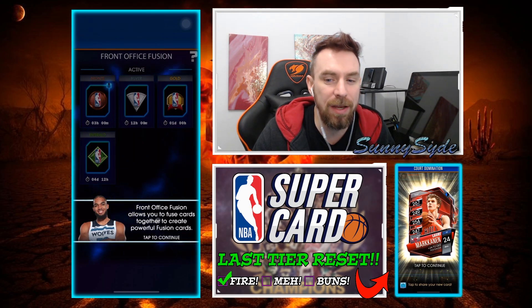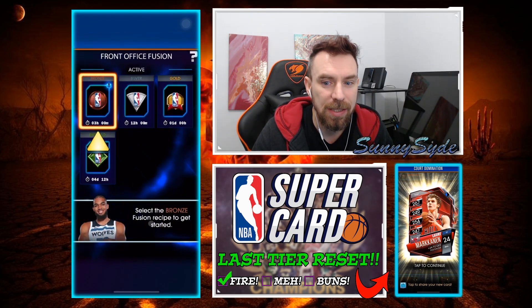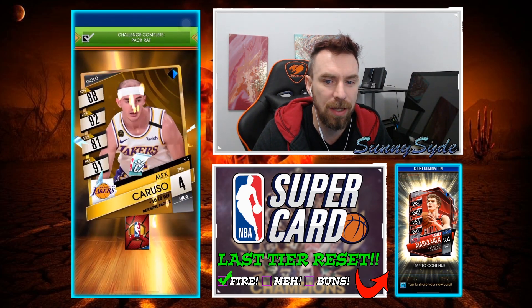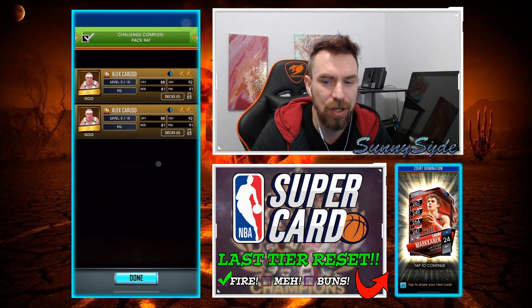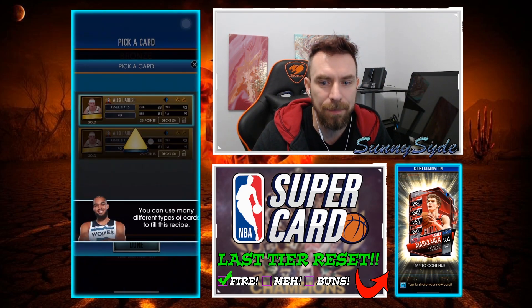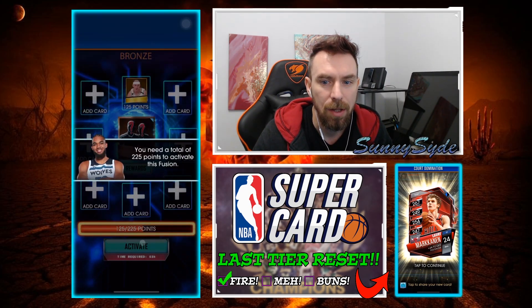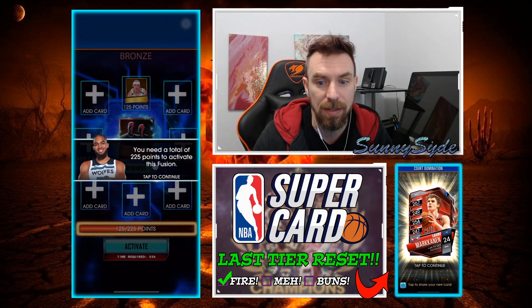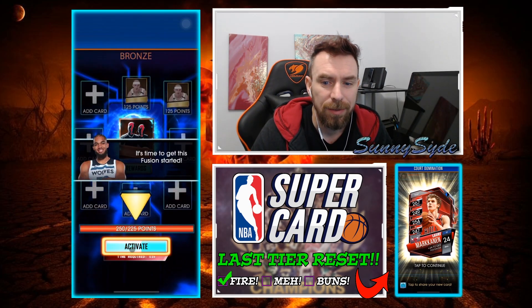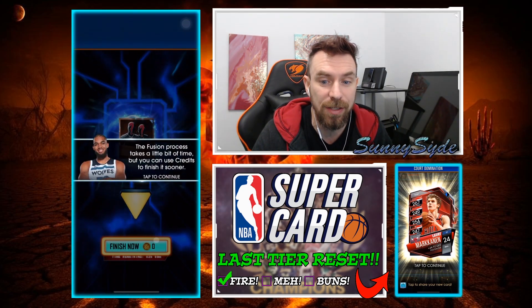Front Office Fusions allow you to fuse cards together to create powerful fusion cards. Select the bronze fusion recipe to get started. So it's going to give us some cards — two golds. Tap on the empty slot. We're going to put one of these in, start with a gold. You'll need a total of 225 points. We'll tap on another one — we got so many cards we can use for this. We'll activate that now. The fusion process takes a bit of time, but you can use credits to finish it sooner — no thanks.